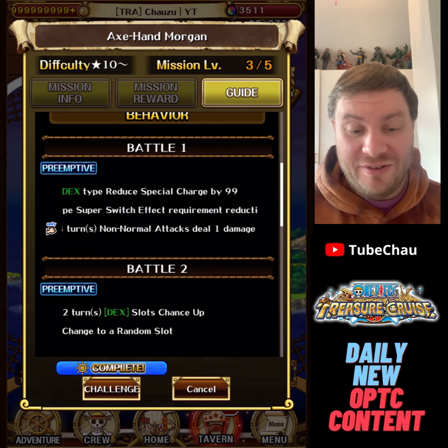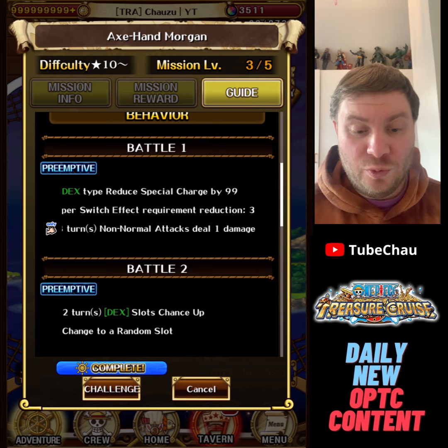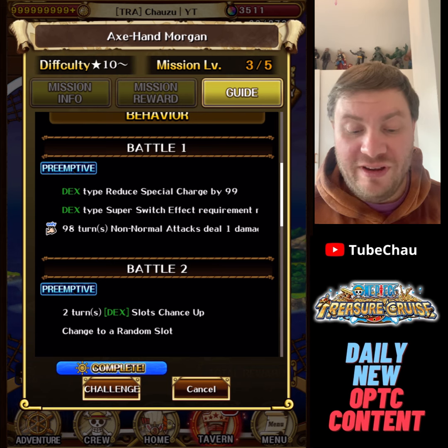At stage 2 you basically have guaranteed DEX orbs for two turns, which is nice — you don't have to care about orb RNG that much.